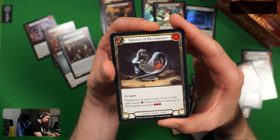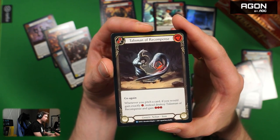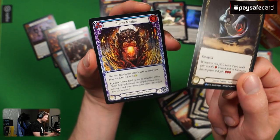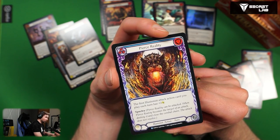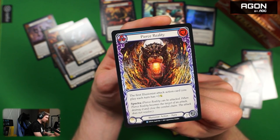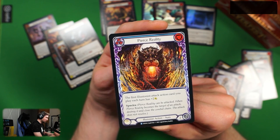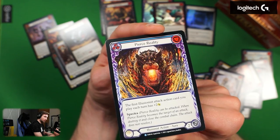Talisman of Recompense — zero cost, yellow, go again. Whenever you pitch a card, if you would gain exactly one resource, instead destroy Talisman of Recompense and gain three. You essentially can change a red card into a blue pitch with this — probably best for wizards since you can create more mana. Pierce Reality — zero cost, blue. Illusionist aura. The first illusionist attack action card you play each turn has plus two attack, Spectra. Costs zero, and every attack gains plus two — that's a lot. You have to destroy Pierce Reality because otherwise it can get out of hand pretty quick.